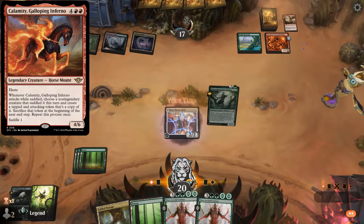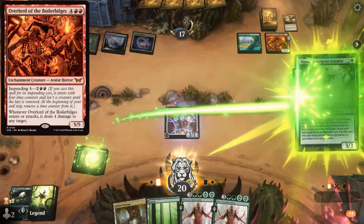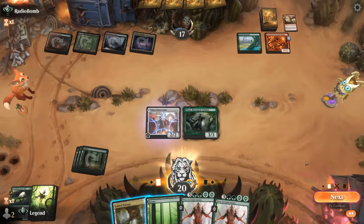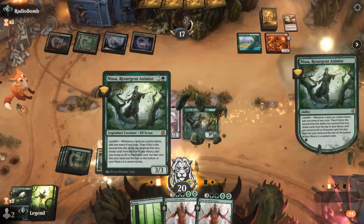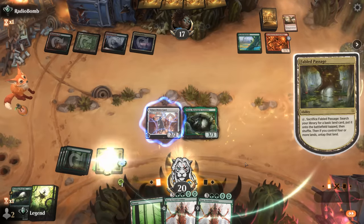This draw was a nice one — can play it with Fabled Passage to enable Nissa twice, or save that to deploy Nissa planeswalker next turn assuming Nissa survives. If we find a Llanowar Elves, another Bloomkin, or even the Hydra we'd still be able to play it — so everything except another Nissa basically would be a fine pickup.